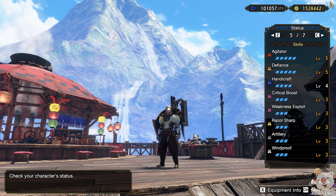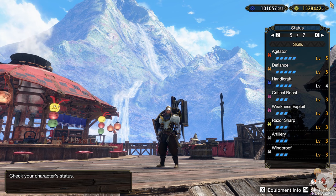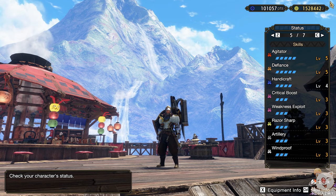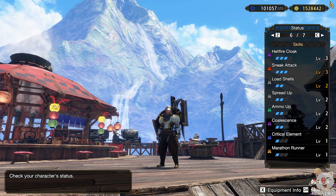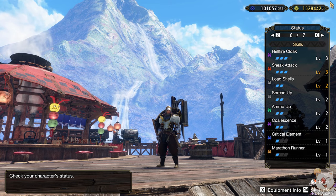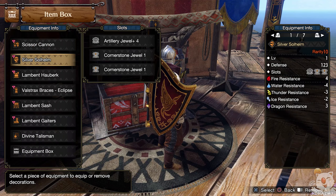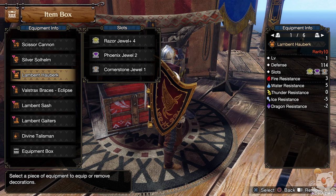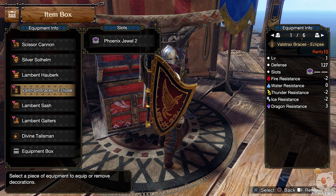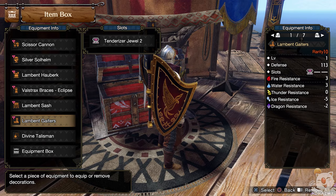With all those augments, my final skills look like this: Agitator 5, Defiance 5, Handicraft 4, Razor Sharp 3, Critical Boost 3, Weakness Exploit 3, Artillery 3, Hellfire Cloak 3, Sneak Attack 3, Coalescence 2 (I'd like it to be 3), Load Shells 2, and Spearbird's Call. It's not the ultimate min-max perfect set, as some augments could be better, but it does the job very well and should give a clear vision of what the goal is.